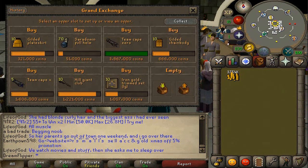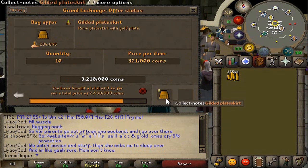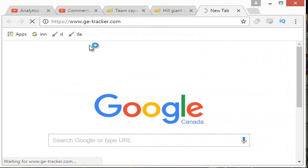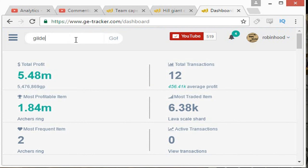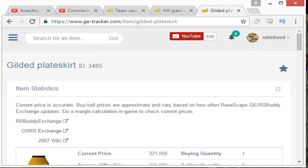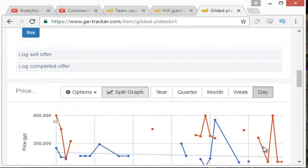Alright guys, so we have most of the offers coming through. The Gilded Plate Skirt coming in first - got about 8 of them so far, buying them for 3.21. So we're going to check on GE Tracker what we can sell them for. I don't always recommend using GE Tracker if you're flipping high volume items - you might as well just check them yourself. But for items like this where they're not traded very much, GE Tracker has very accurate prices. So we bought them for 3.21 and hopefully we can sell them for 400k.